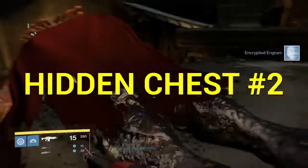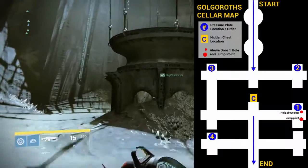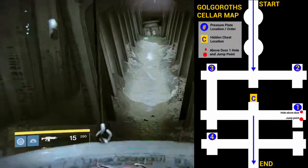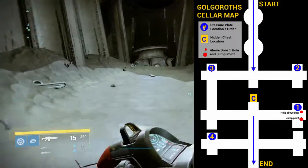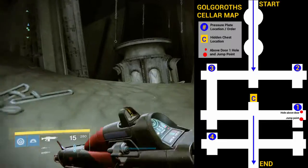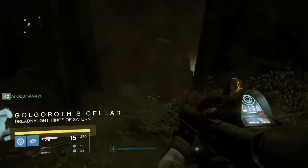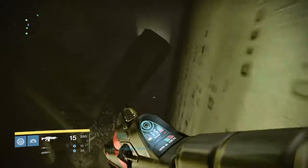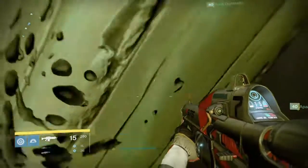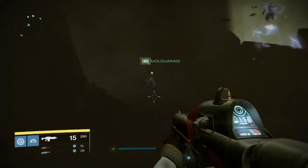The second hidden chest is in the Golgoroth cellar maze after you've killed the War Priest. Just go through the portal. We have a map up here on the right that I created of the maze and the pressure plate locations and the chest location — the link is in the description. Give it a bookmark if you need to go back and reference it, or you can pause the video. Once in the cellar, you're going to have one person on each of the pressure plates — make sure they stand off of it at first because you have to do them in order.